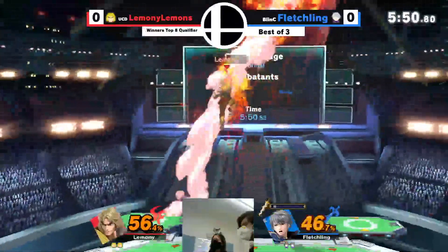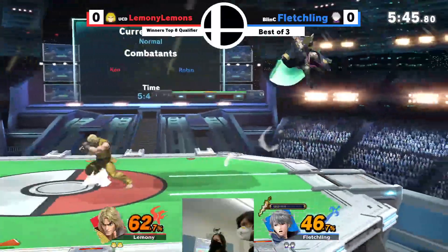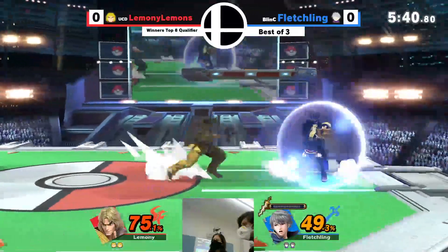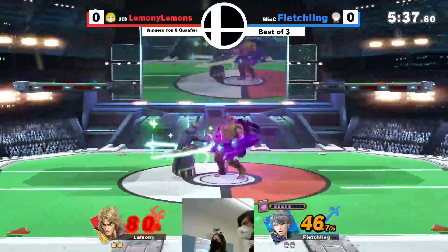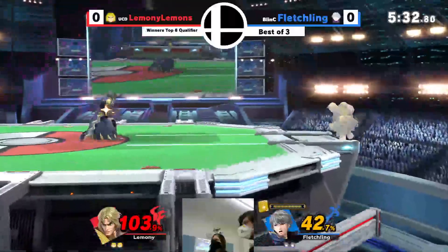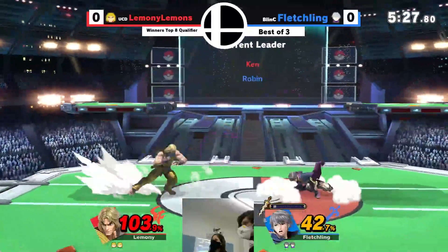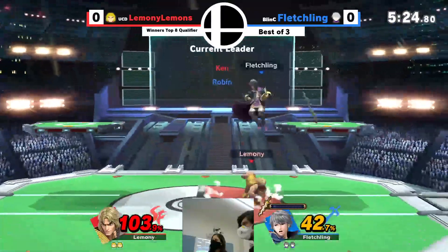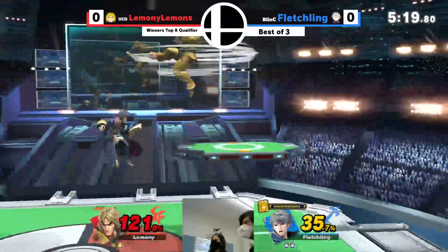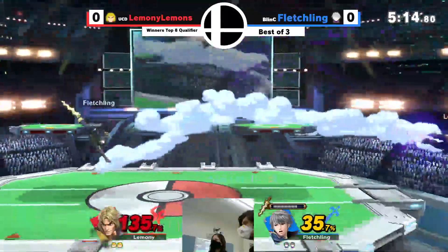So what have we got? Lemony Lemons and Fletchling. Fletchling was at a very big deficit in game one, but she managed to bring it back — it was literally like zero to 100. Is Fletchling on NorCal PR right now? She's 18th in NorCal. Not bad. She went to Davis at the beginning but then stopped for a bit. Glad she's back. Definitely been a while.